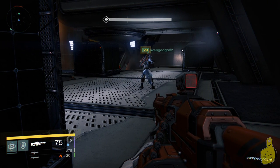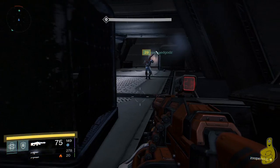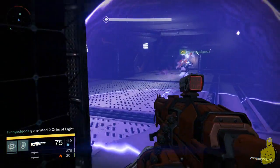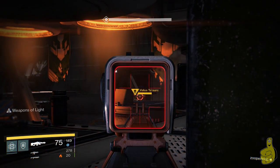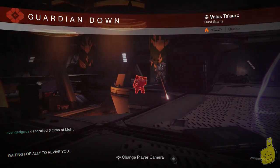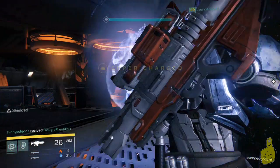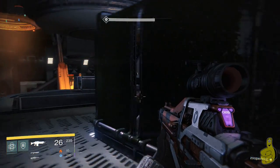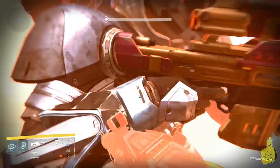The reason we had Zuper stay in the back is because he's a Hunter using the Bladedancer class, so he can go invisible and stealth his way up. It's a lot easier if you have someone who can do that, but it's very doable without. Basically, you want one person shooting the boss with arc damage — Avenged has the sniper rifle and already has the boss down a quarter of his health after just a couple shots. Stay behind the box until the boss moves back to this side, then shoot him from the doorway.